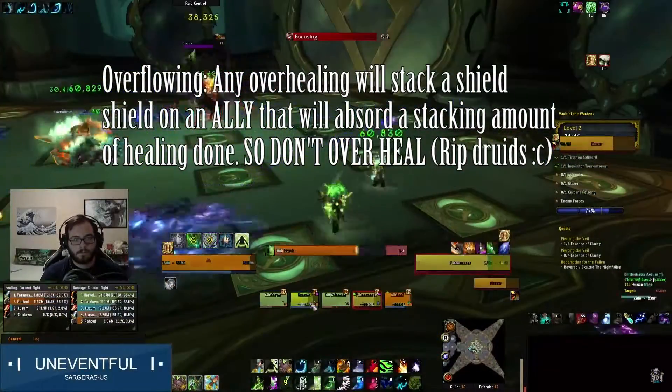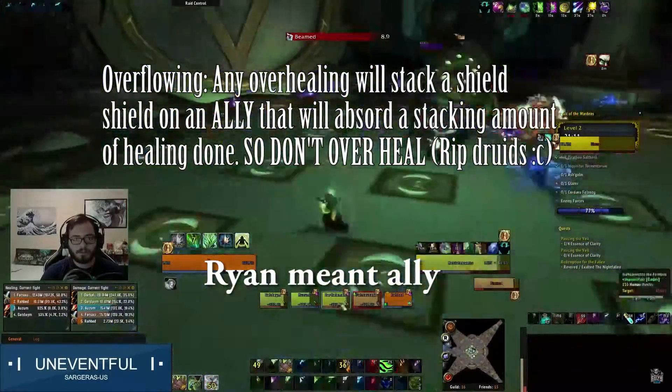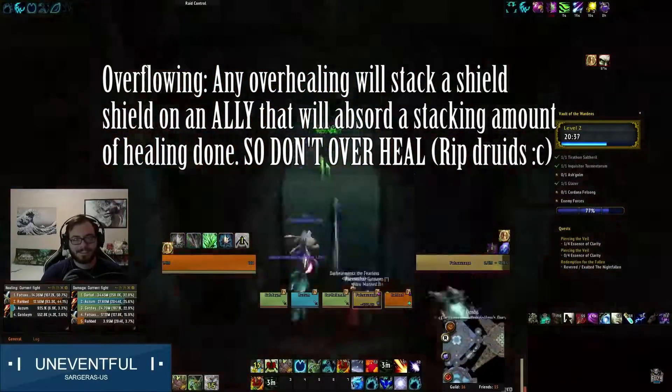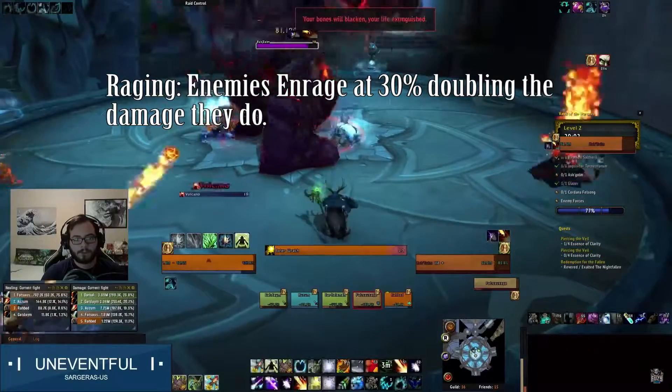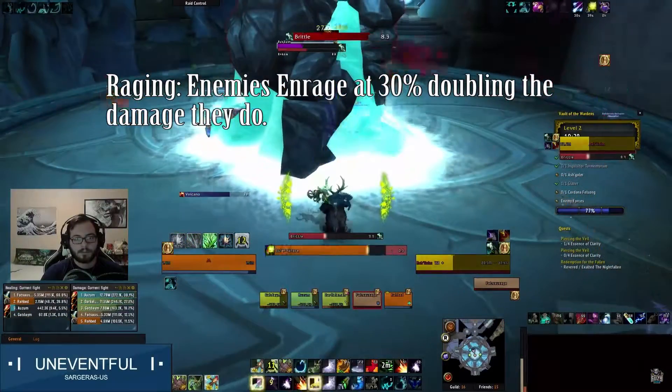For Overflowing: when a player is overhealed, the enemy will gain a debuff called Overflow, giving the enemy a shield that lasts one minute or until the shield is broken. So healers, it's time to whip out your fat DPS. On Enrage, enemies will enrage at 30% health, causing them to deal 100% more damage. Single target is highly recommended for this one.